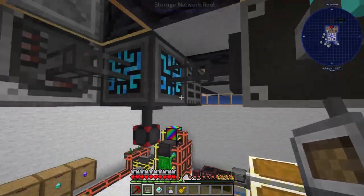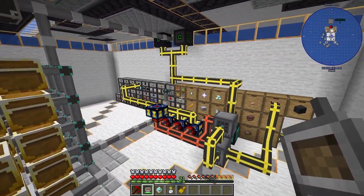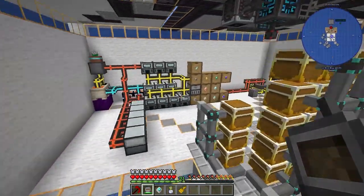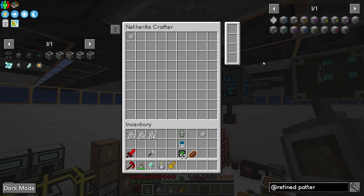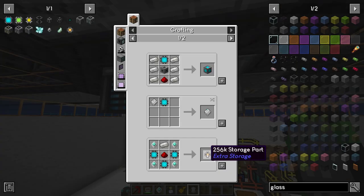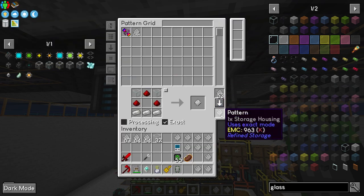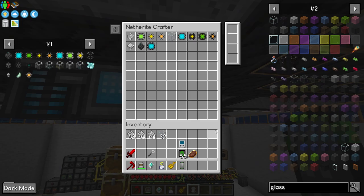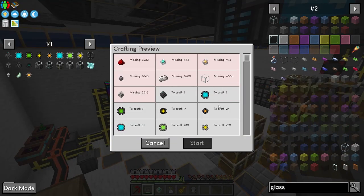Since the simple storage network and refined storage don't connect properly, I want to transfer all items into the refined storage. The best approach is to make a storage housing. Let's make a button for that and provide all that here - but starting with a 3000-type storage is not going to work.